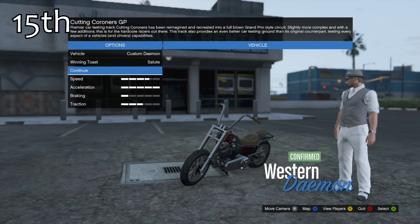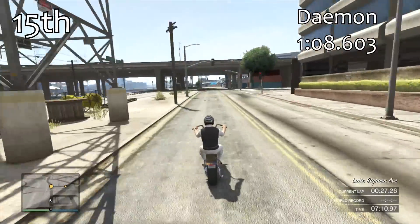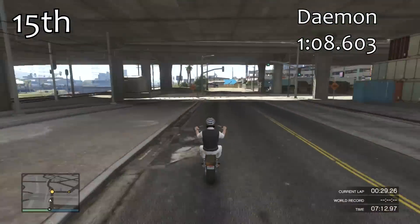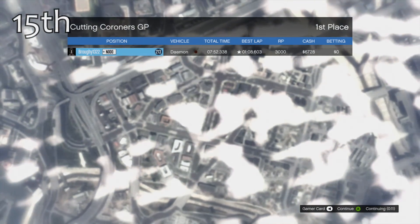In 15th place we have the Demon — our first sort of cruiser bike. With a 1:08.6, that's not a bad lap time overall. In comparison to the other bikes it's not that quick, but overall it's not too bad.